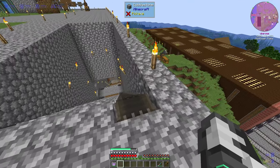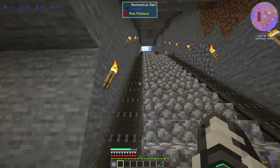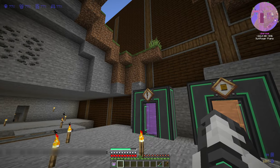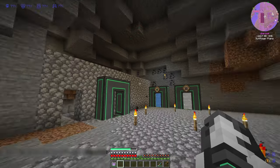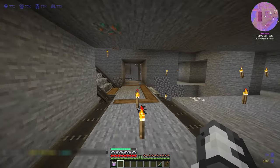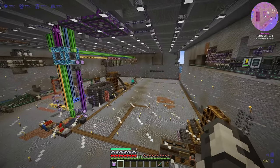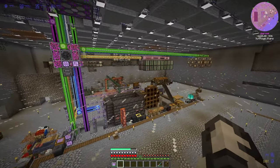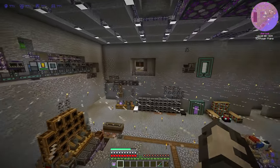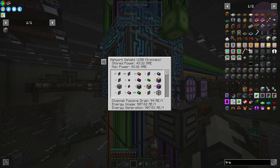Sometimes this escalator doesn't always work — you're meant to be able to ride these down for a faster, smoother experience, but sometimes you get caught on the stairs. It works better going up than down. This area is my portal room — it uses Mekanism portals and it's kind of a work in progress; it looks a little bit ugly right now. I do want to redesign this and make it my workshop. If we head over this way, we'll get to my Applied Energistics 2 room — I have a few machines up here, and down below used to be where I had all my Create machines, but that's already been moved to the factory.